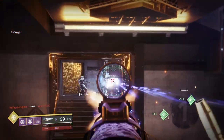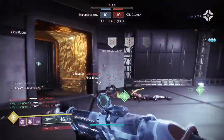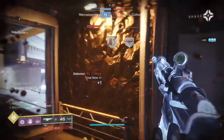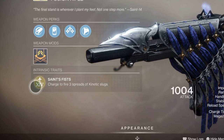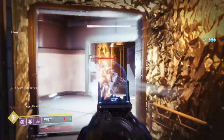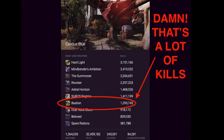Bastion is the only kinetic fusion rifle in the game. This exotic shoots out three quick bursts of slugs with one pull of the trigger and uses one ammo each time. This is the Saint's Fist perk. This baby is strong and nothing to play with. If you pre-charge and time your fire and aim just right, you can one-shot supers and kill more than one enemy with one trigger pull. There's a reason it's on the most used Trials of Osiris weapons list.